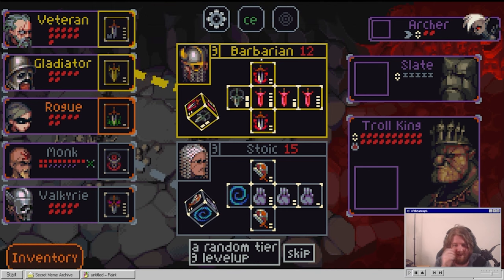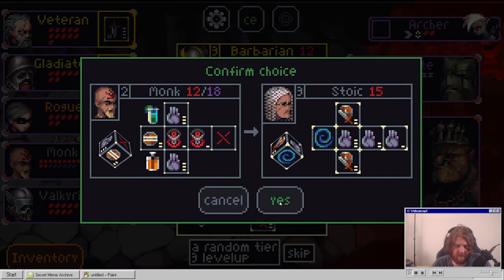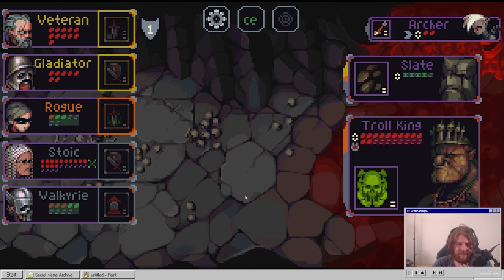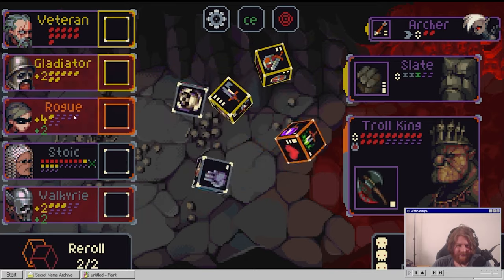Somebody's got to get our level up. We get the Barbarion - my name is Kram, the Barbarion. He gets more chances to save people, plus he gets a stun. No defeated hero. We're going to take a lot of damage here. This is bad, this is very bad.